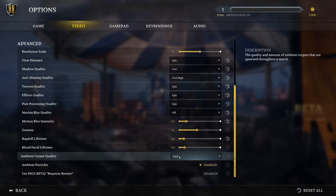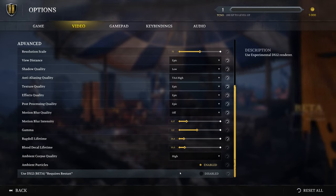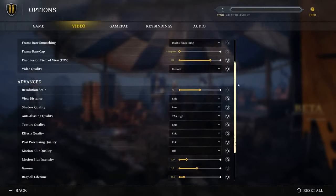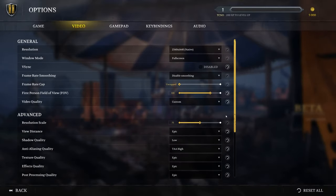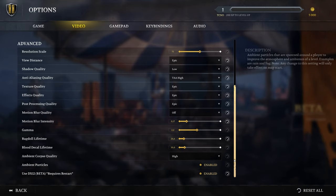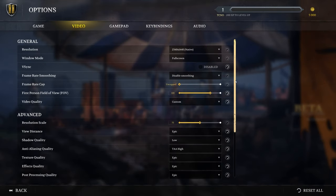At the very bottom, there's an experimental option — Use DX12. This could net you huge FPS gains or huge FPS losses. I'd recommend optimizing the rest of your settings first, doing a quick benchmark by playing the game. When you're happy, enable this option and restart your game. Then play another game right after the first without closing applications to get a clear indication of whether you gain anything from DirectX 12 or not.